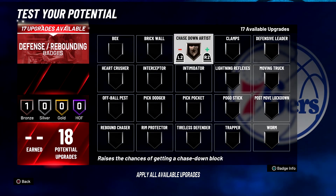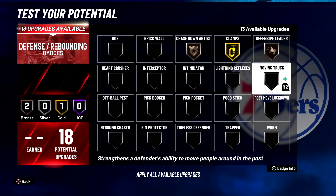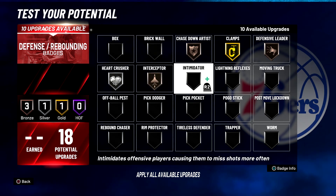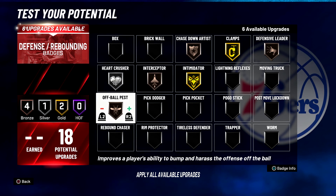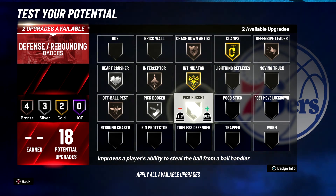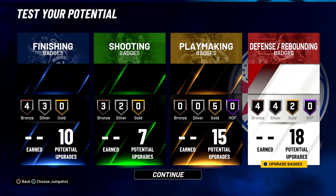For your defense and rebounding badges: chase down artist on bronze, clamps on gold, defensive leader on bronze, heart crusher on silver, interceptor on bronze, intimidator on gold, off-ball pest on bronze, pick dodger on silver, pick pocket on silver, and pogo stick on silver.